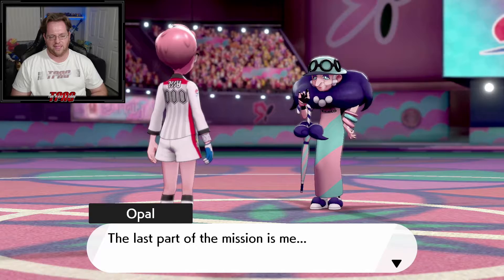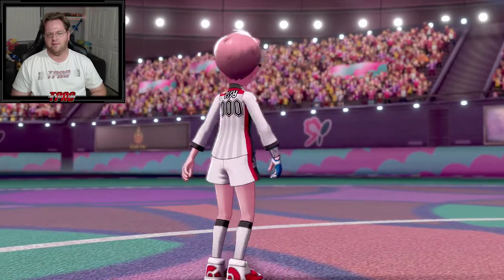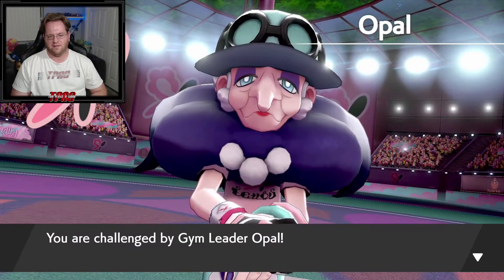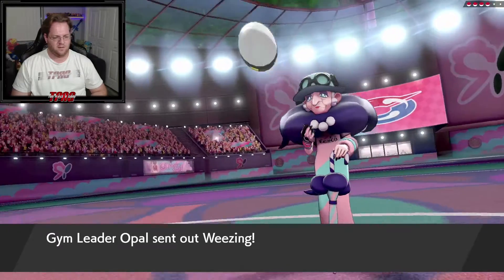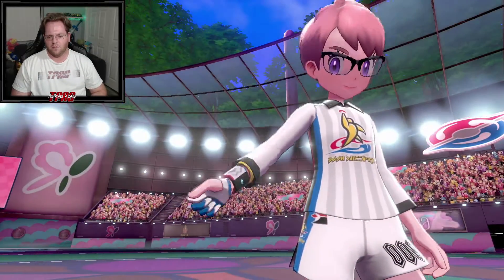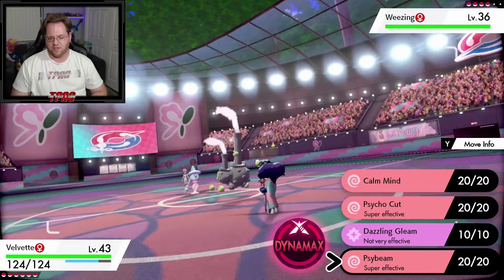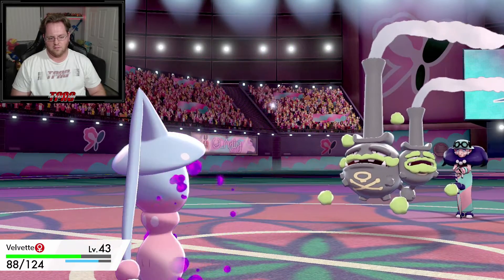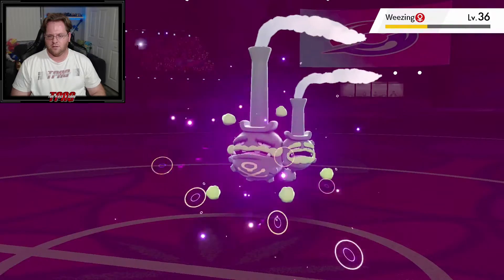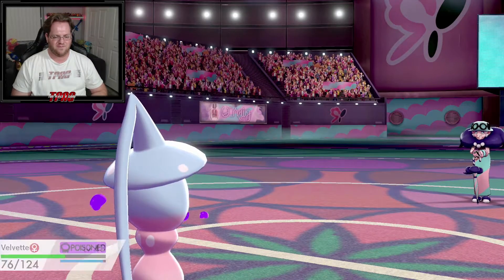Opal's first Pokemon is a poison and fairy type — a very weird combination. I think I can bring it down with one Ice Beam attack. It uses Sludge — I'm poisoned. 48 damage and it's dead. I was going to try and use Velvet for most of this battle but that's not gonna happen now — poison is going to do her in.